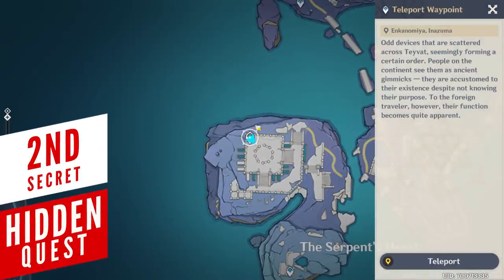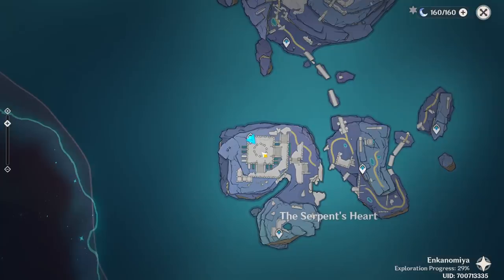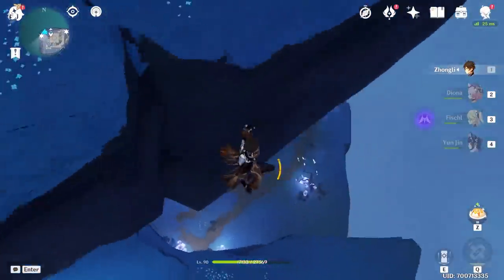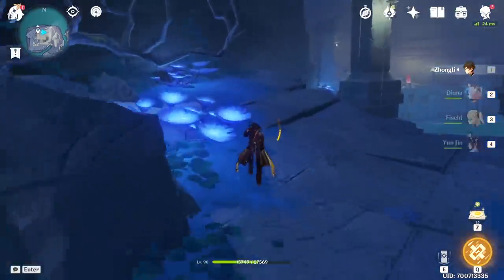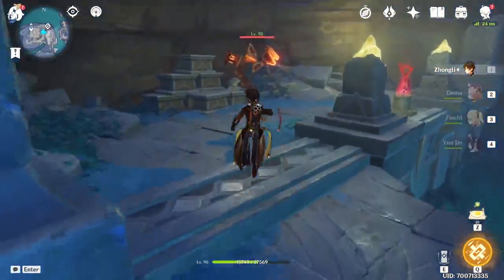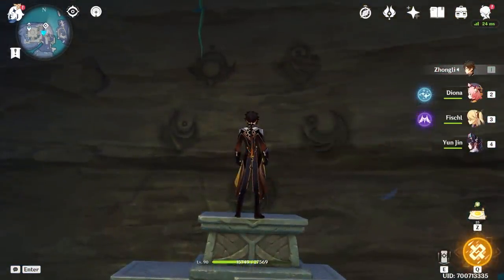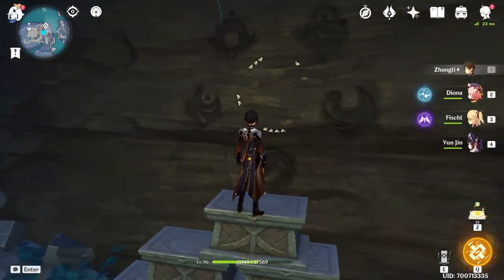If there's one quest that's completely hidden away from everyone, it would be this one. Start by teleporting to this waypoint in the Serpent's Heart Zone, then make your way to the edge of the cliff, jump off, and glide all the way to this secret cavern entrance you'll notice almost immediately after getting below the jump point. Inside the cave there's a Ruin Destroyer guarding the area, and after defeating it, climb on top of these chests to inspect the drawing on the wall, which reveals a new sequence to a puzzle from the main Enkonomiya quest.